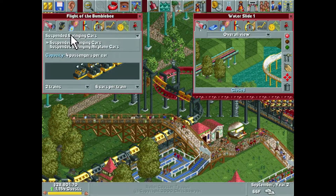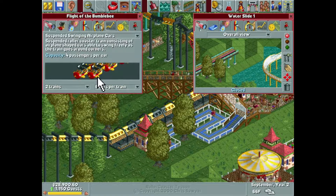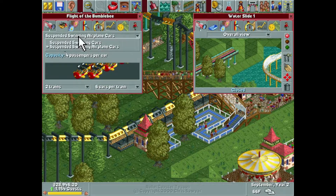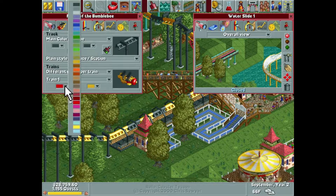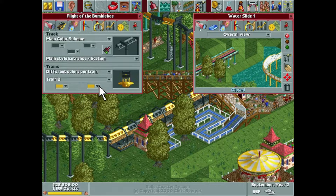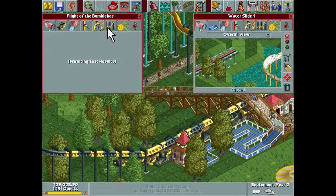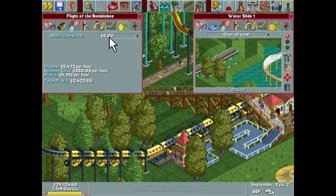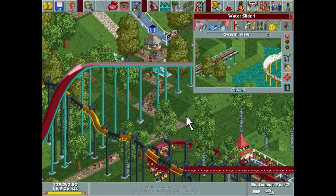Wait — suspended roller coasters, suspended swinging airplane cars. Hold on, I'm putting this on pause. What is that? Seeing as how this entire park is based around flight and birds, I think that is a must. We're going to close this down real quick and take a look — that's awesome! That is so cool. I don't think it changes anything mechanically — two trains, six cars per train. We've got to repaint them. Different colors per train — black and yellow on one. That is so awesome looking. Let's test that and open it.